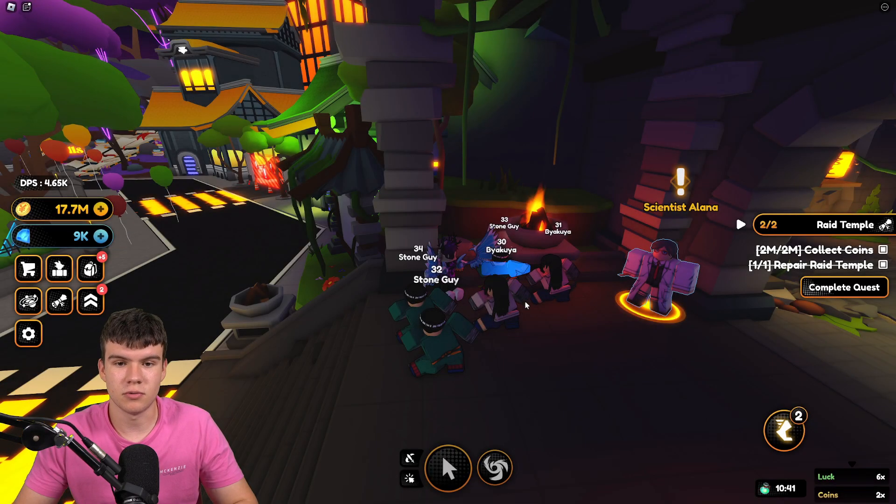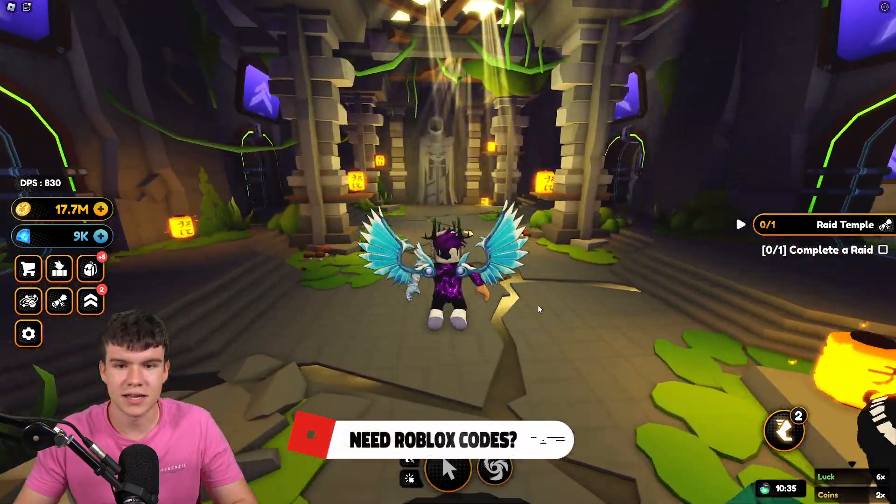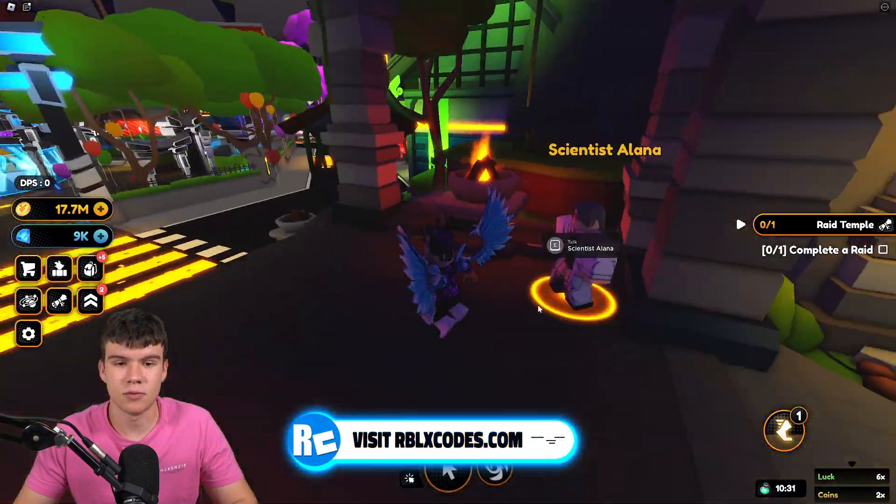We've now repaired the Raid Temple and we can now go straight through here. We can click on Complete Quest. And essentially you can complete raids in this Raid Temple, which is quite cool. So this allows you to unlock raids in the game, which is quite nice.